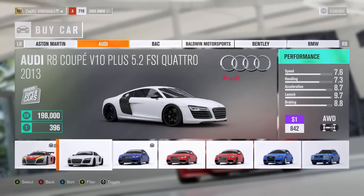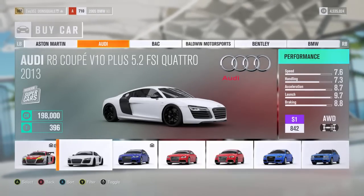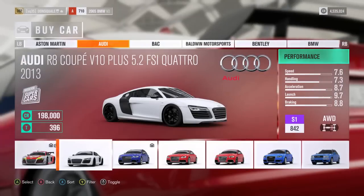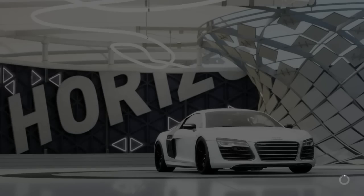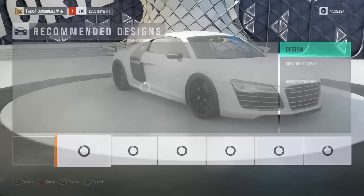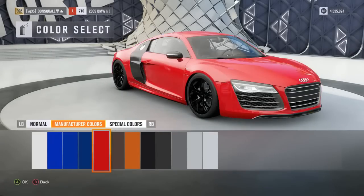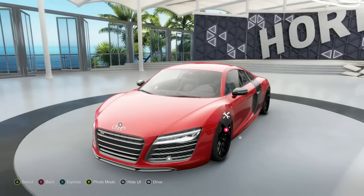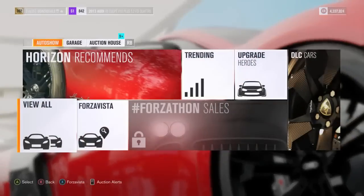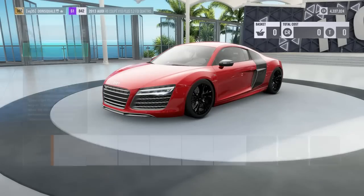I know Tanner has the V10. I'm not exactly sure which model it is, but the wheels look pretty much identical to what's on Tanner's car. So we're gonna go ahead and buy this bad boy. Right off the bat I'll just pick a manufacturer color — I'm gonna go with red, I think red's a nice color — and buy with credits to get started with this build.